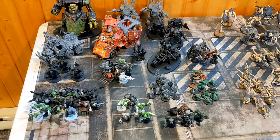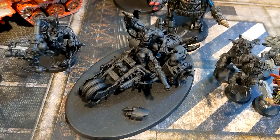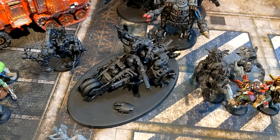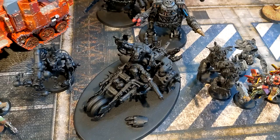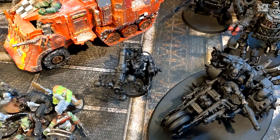Starting with my HQs: the Warlord is the Deffkilla Wartrike - a pretty sweet looking model with 14-inch movement. The coolest thing about him is that vehicle units within six inches at the start of the charge phase can charge even if they advanced that turn, giving some speed. My other HQ is a Big Mek with a Shokk Attack Gun and the Big Mekaniak ability and a Grot Oiler.